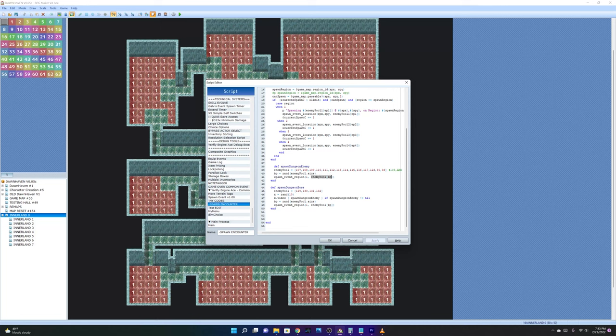The spawn event picks an enemy then picks a random number. For example, if there are ten elements in the pool, it's going to say 'I want to get element X' — so if that number evaluates to 5, it will go 0, 1, 2, 3, 4, 5 and spawn the enemy with ID 112.